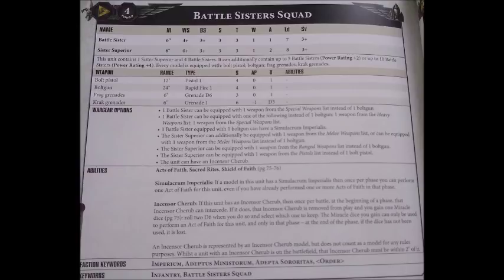Every model is armed with a bolt gun, bolt pistol, and frag and krak grenades, so at base they are a fairly survivable squad who will be quite happy putting out a decent amount of firepower, either at 24 inches or in rapid fire. Being such a cheap squad at base is really good for filling out battalions, and compared with some more elite imperial counterparts such as Space Marines, this means that Sisters of Battle are very good for getting a lot of command points into a force for a relatively low points cost.